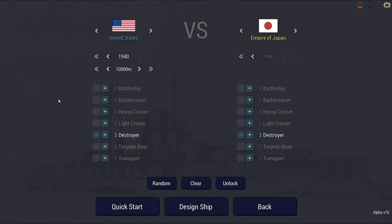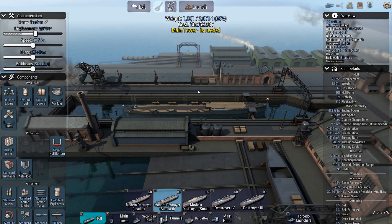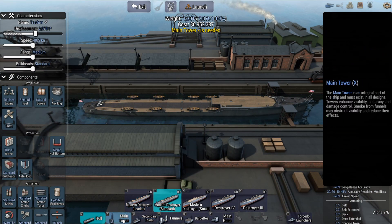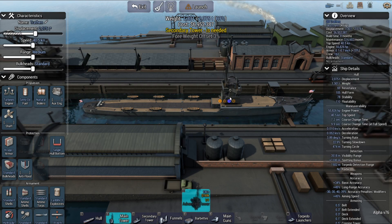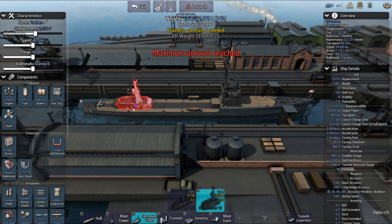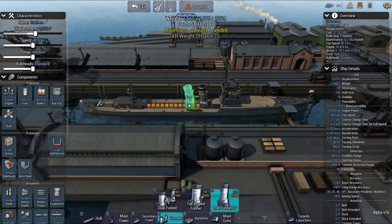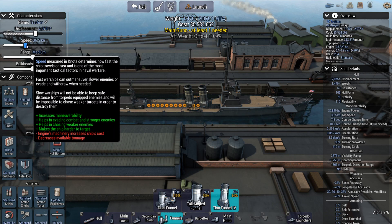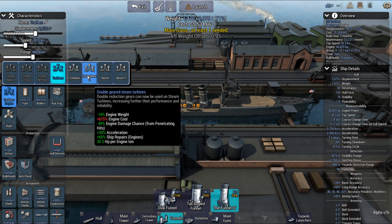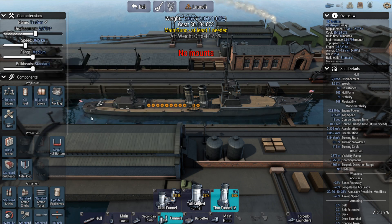Let's get into the design of the destroyer here — the Fletcher. I am going to use modern standard. I can do it with the modern hull but it's got a very British look to it, and I'm trying to get a non-British look. Got to use these funnels. That was a 36 and a half knot ship — it did have geared steam turbines.